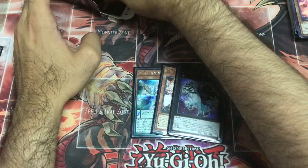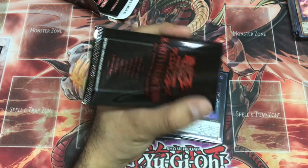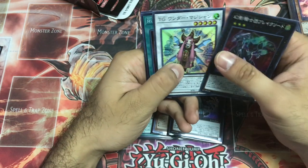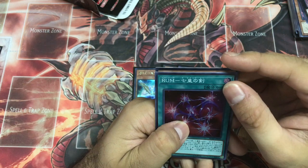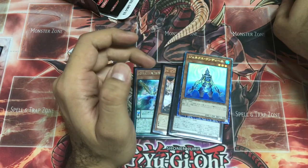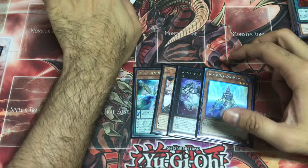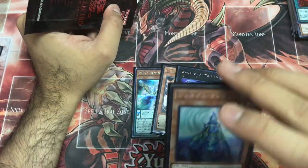Break Sword. Got a Collector's Rare — Undine. Are you f***ing serious? Oh man. It looks cool though.